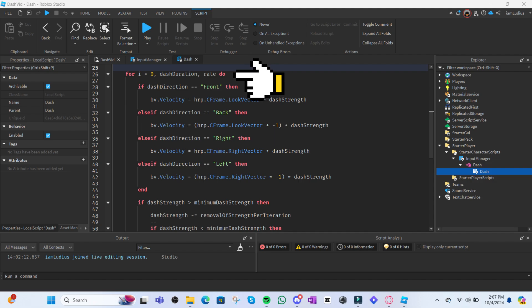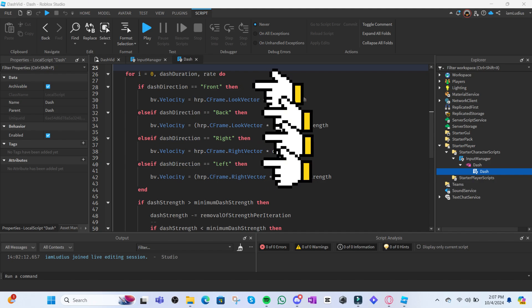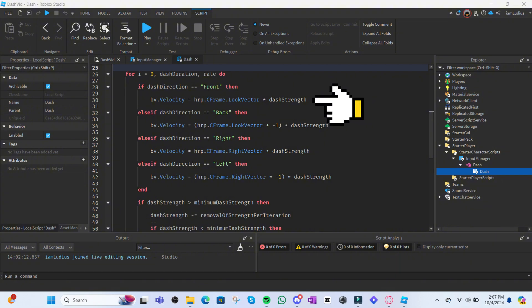We use a for loop that starts at zero and increments by the rate variable each iteration, ensuring the direction update occurs evenly throughout the dash duration. Now update the direction according to where the dash started: one if with three else-ifs, one per direction. To push the character forward, use HumanoidRootPart.CFrame.LookVector multiplied by dashStrength. For backward, multiply the direction by -1 times dashStrength. For right, use CFrame.RightVector times dashStrength. For left, multiply by -1. This makes the dash update when you move your camera, as long as you have Shift Lock on.